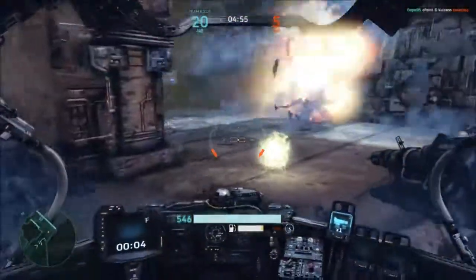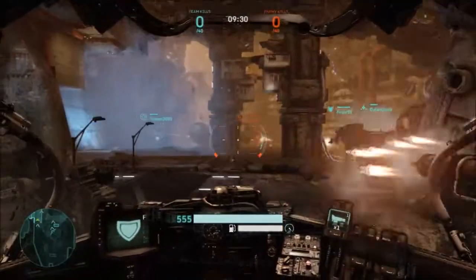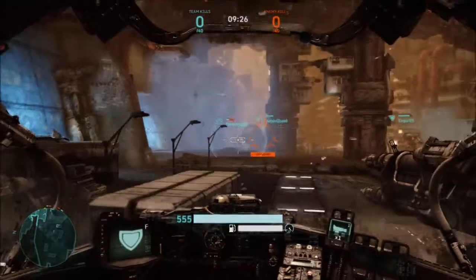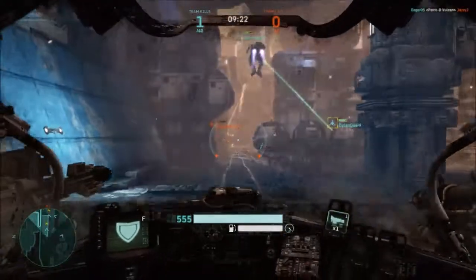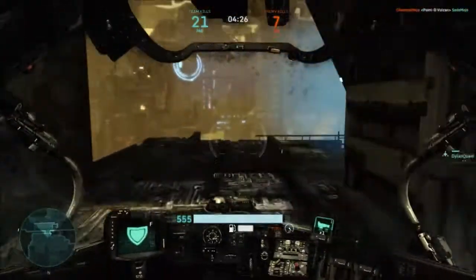At this time, game modes include team deathmatch, free for all, missile battery which is kind of like conquest in other games, siege which involves collecting energy to build a battleship that will move towards the enemy base and destroy it, and a co-op horde mode that pits players against waves of AI enemies culminating in boss fights.